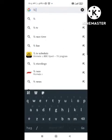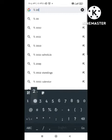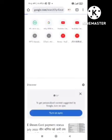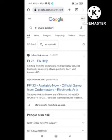First of all, you need to open your browser and search for 'F1 2022 sport'. After you search, an option will come up and you need to click on the first option.